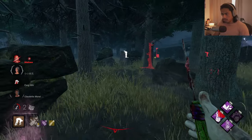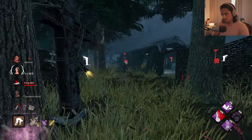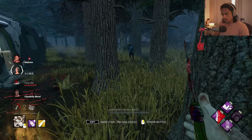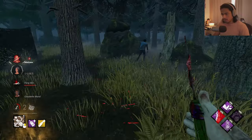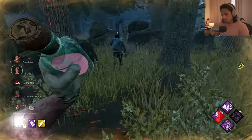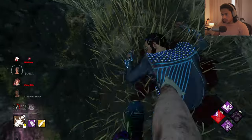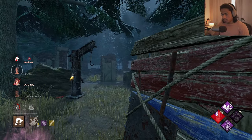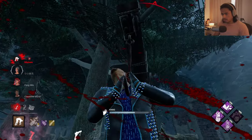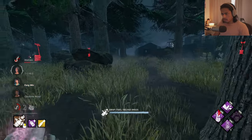She's dead unless DS... no DS. I have to hook her over here. All three are over here - I'll take him, he could have DS. Let's see. Yeah, he probably has DS. He had Deliverance so no way he doesn't have DS. Maybe he's saving it. They picked up Feng - now he's on death hook.